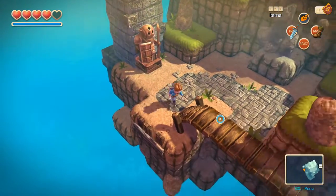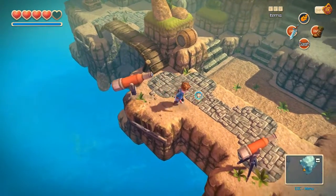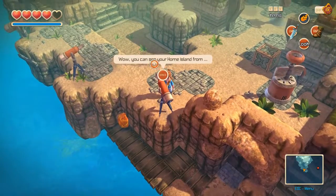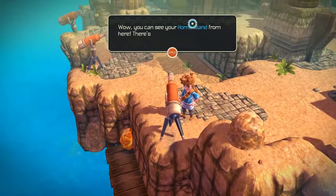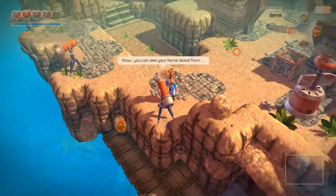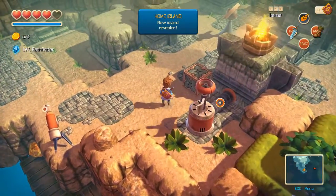Can we do anything with this? No? And I guess we're looking for the last emblem - the sun emblem, the emblem of sun. Oh, there's something down there. Wow, you can see your own home island from here. There's your house and the swimming spot where you used to go with your dad. That's interesting. So we can go back to our house - that's pretty cool.